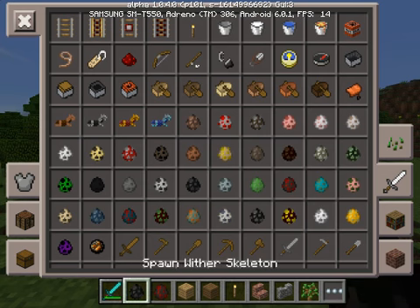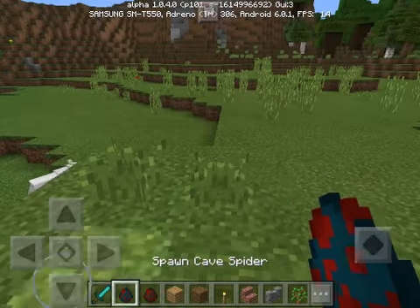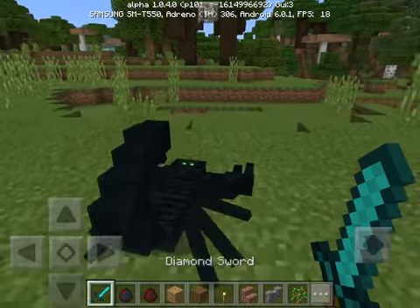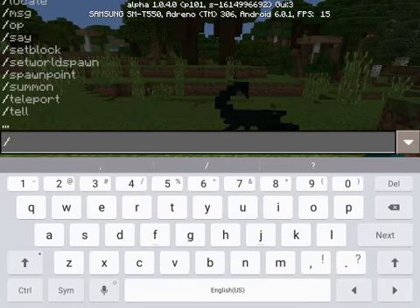The cave spider scorpion — I'm pretty sure it's just darker. I'm going to go find it. The cave spider is hostile, and I want to go to survival to fight it just to make it more exciting.